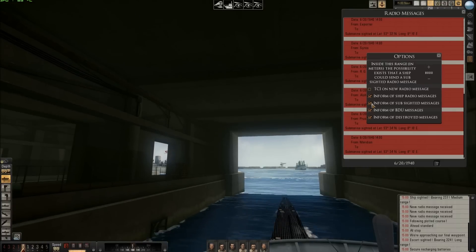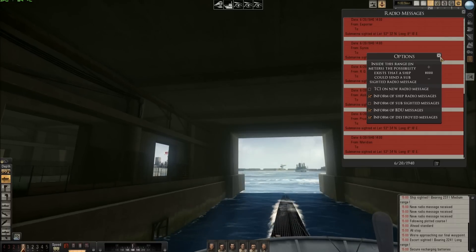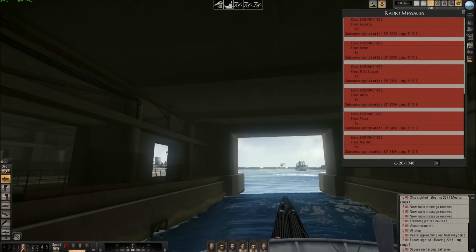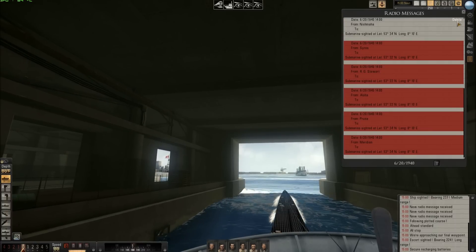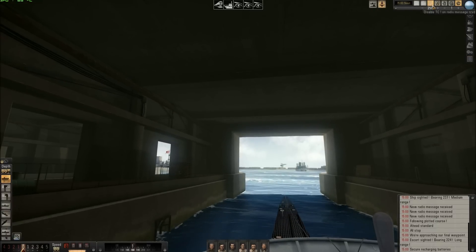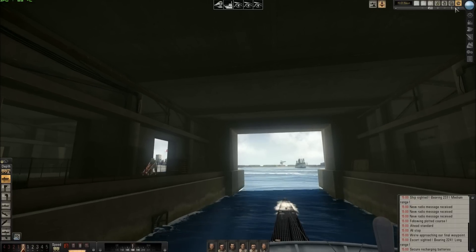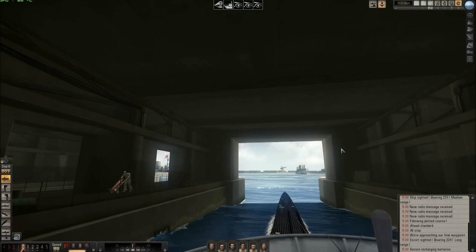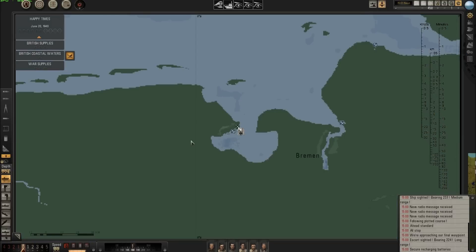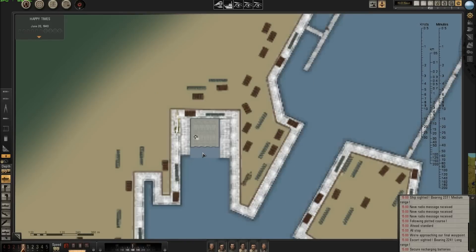I will uncheck this until I pass the friendly zone, because I will have a lot of messages and I don't want that. I will delete all these messages. Uncheck this one. Go here for 450 travel mode. Because I am using real navigation, my position on the map looks like this.